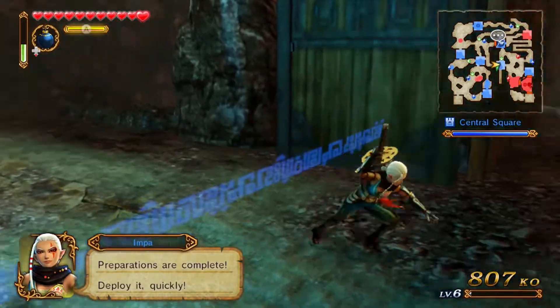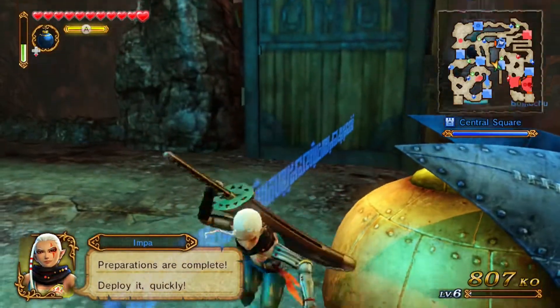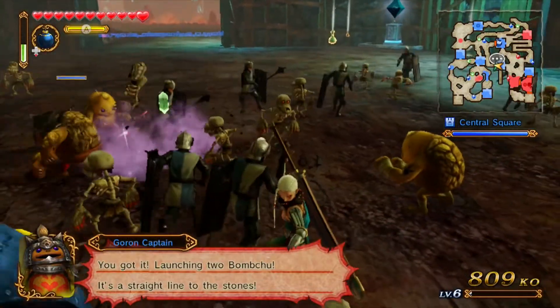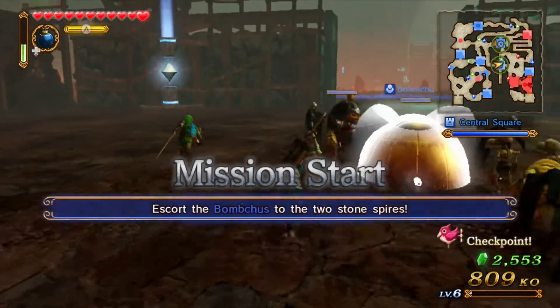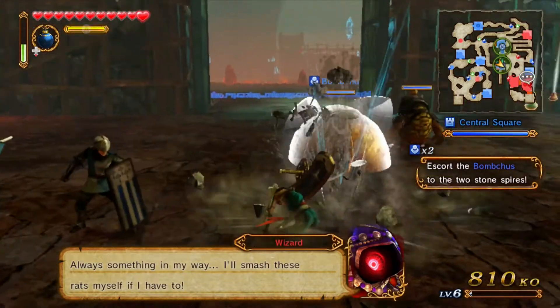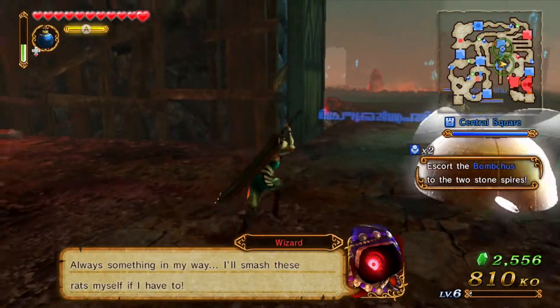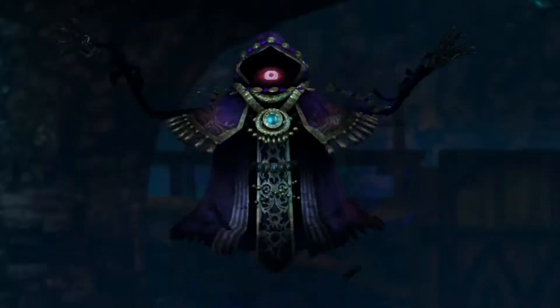We kind of teleported next to it. Look at it go! Go little Bomb Chu, go! Oh, an evil wizard is trying to stop our awesome ideas. What is this ring? I don't like the look of that — that can't be good. Oh wow!